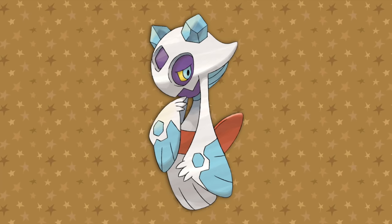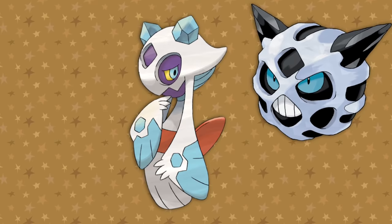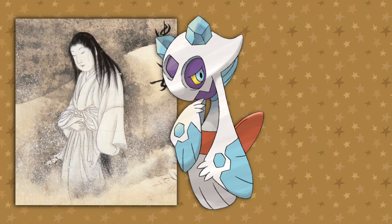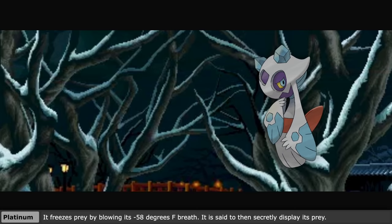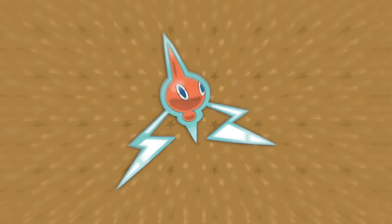Froslass is a female-only ghost, hence the feminine kimono and obi it wears. Like its counterpart evolution Glalie, it too is wearing an icy mask. She's entirely based on the Yuki-onna from Japanese folklore — essentially a snow ghost woman who appears on blizzardy nights, freezing those she finds with her icy breath and leaving them as frost-coated corpses, similar to how Froslass freezes prey by blowing its negative 58-degree breath. It is said to then secretly display its prey.